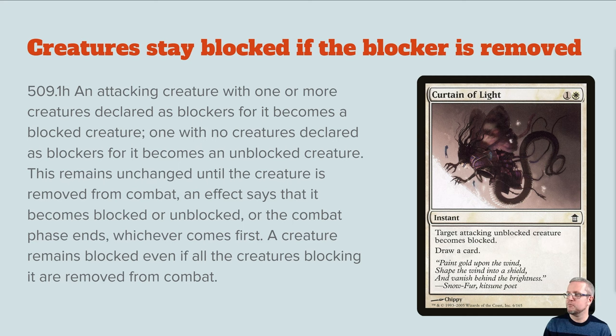Creatures staying blocked if the blocker is removed is a bit of a weird one to explain. The way a lot of people explain it is: creatures are getting into a fight, you take a swing, but suddenly the creature isn't there anymore — so the damage isn't dealt. There are ways of making a creature blocked, like Curtain of Light, which just causes a creature to become blocked. You could also bounce a blocker and the creature remains blocked regardless.